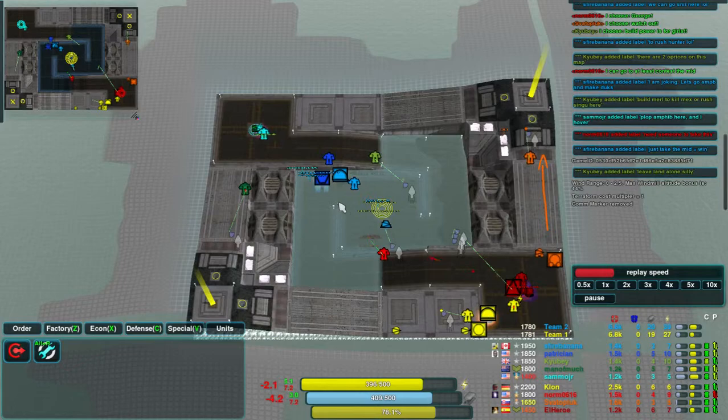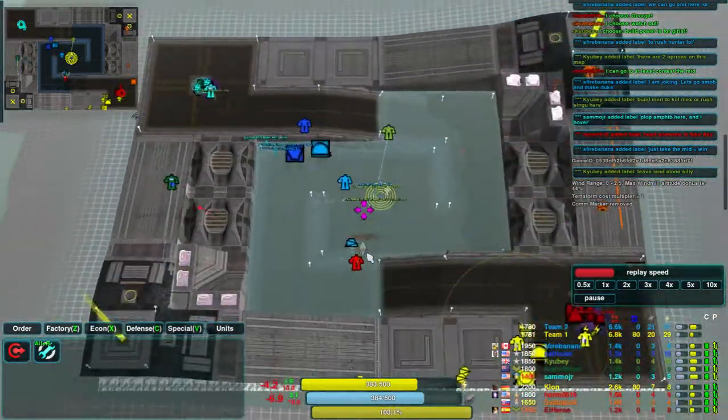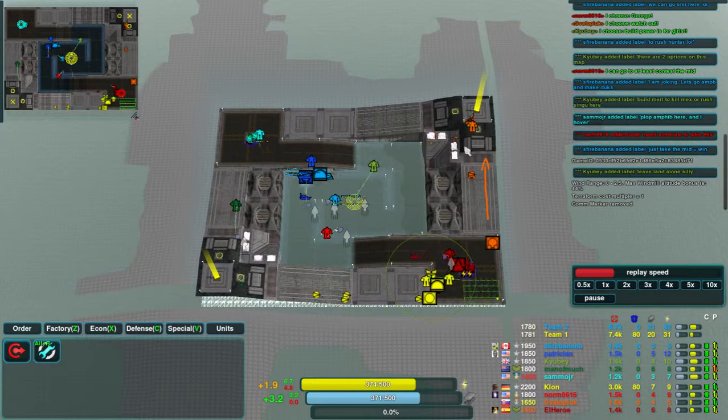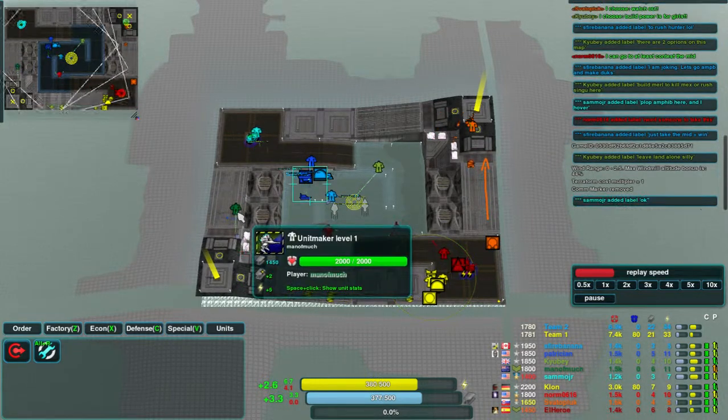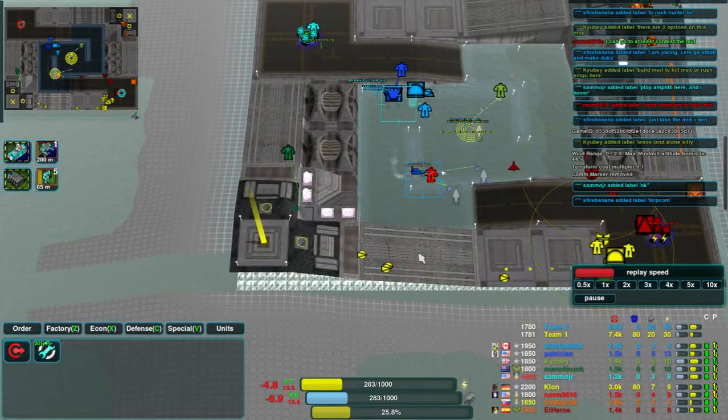There are also players taking those valuable 2.6 points in the corners. There are also two other corners to go for. Svato Plukka's gone for the north-east corner.